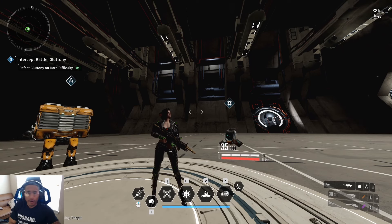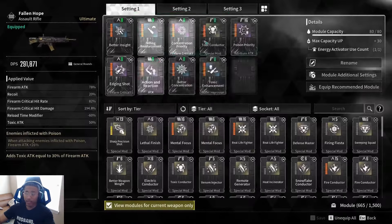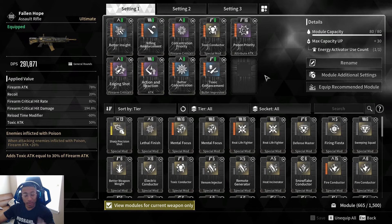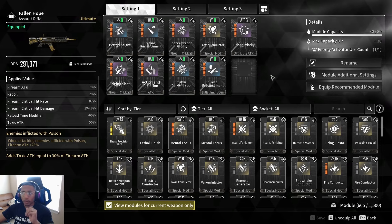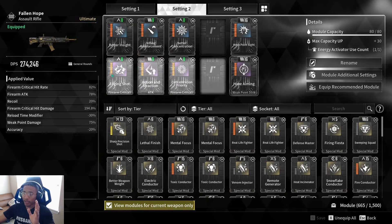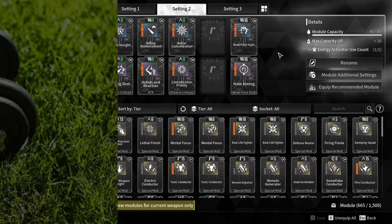The Fallen Hope as a standalone DPS weapon is not too great — fairly lackluster, even when optimizing the poison aspect to an extreme degree. Let's now see what the standard DPS variation of this weapon can do.